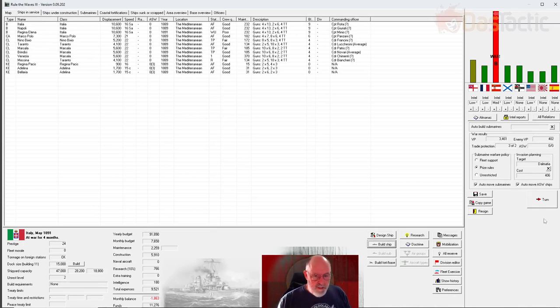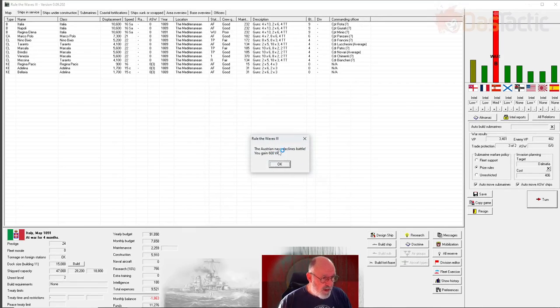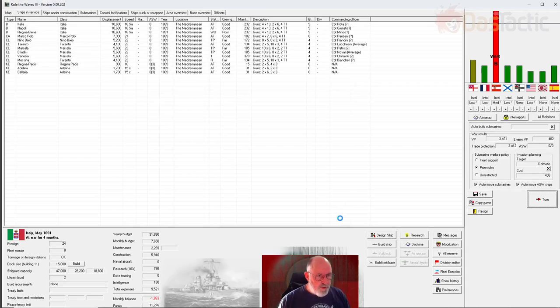Everything is ready to go - let's end the turn and see what the next mission is. We've got a fleet battle. Our own force in the area is two battleships, one armed cruiser, and five light cruisers. The estimated enemy forces are five battleships and three possible AMCs. They declined the battle. We get another 600. Then there's a coastal raid - the enemy is Austria-Hungary. We'll accept this one; coastal raids would be good for us.